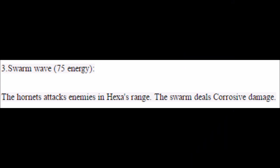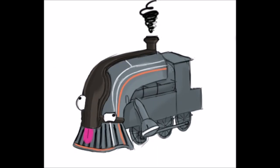Hexa's third Huntress ability is Swarm Wave. Hexa commands a legion of Hornets, dealing corrosive damage in a target area. Despite being nearly the same as Hexa's Empire ability, Swarm Wave is not health-based, making it easier to use. If enemies in Swarm Wave become panicked when attacked by the Hornets, Swarm Wave could make a useful lockdown ability.